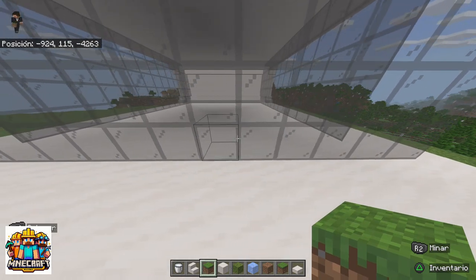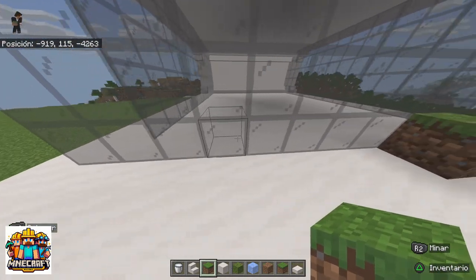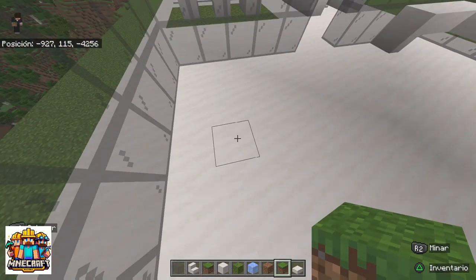We will make an opening in the glass — not too wide, but high — while my partner decorated some parts of the house. I will make a mini garden with bamboo.